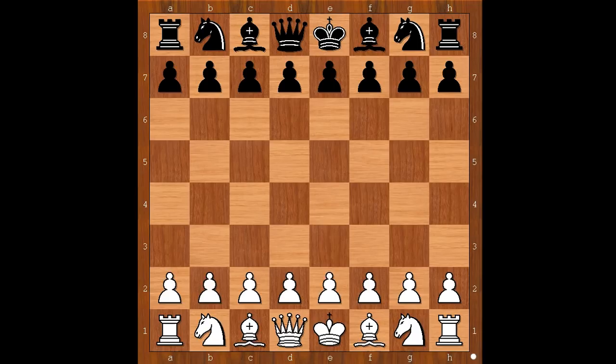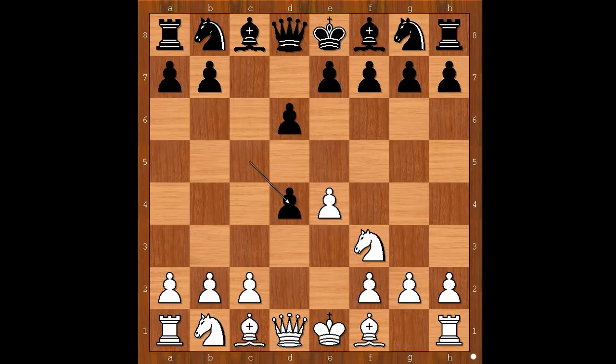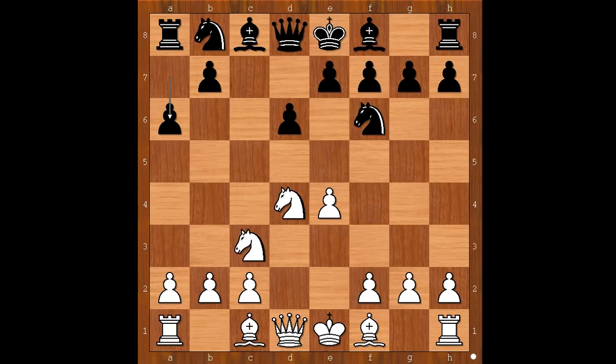Max Juve had white pieces and he started with e4. Mikael Tal played c5, the Sicilian defense. Knight to f3, d6, d4, cxd4, knight takes on d4, knight to f6, knight to c3, a6. The Najdorf variation of the Sicilian defense.